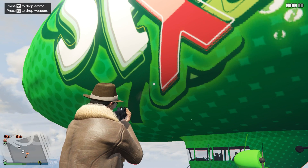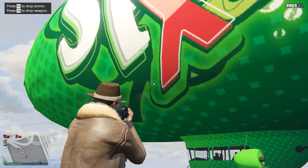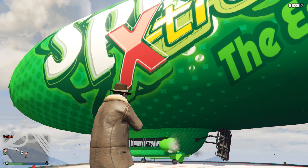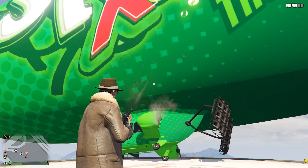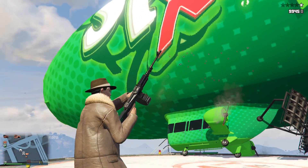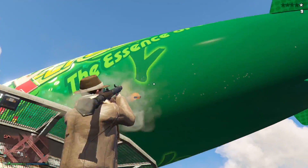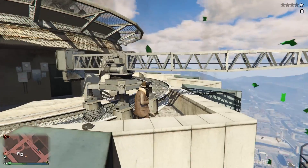It is worth noting, though, that this version of the blimp available in Online is a little more indestructible than the one in single player that's been in-game since the game first released back in 2013. As you can see in this clip displayed on screen, it will take quite a few shots from most automatic weapons and LMGs. I don't know the exact number, and obviously it varies per weapon, but it's around 200 rounds — certainly a lot more than the one in single player. So the online blimp definitely has a lot more health, but just one shot from an RPG or homing launcher will destroy it.